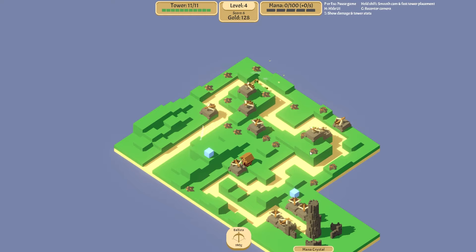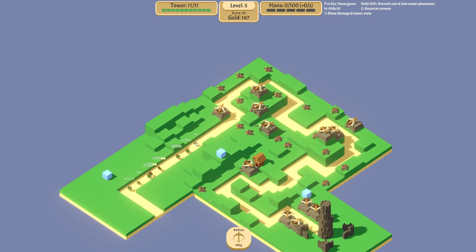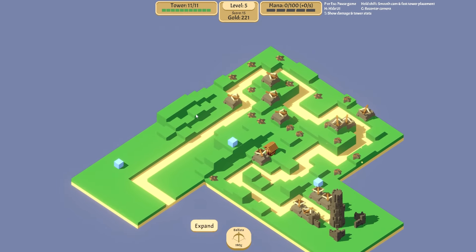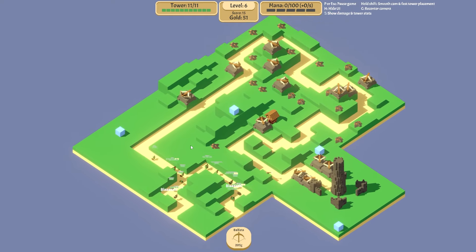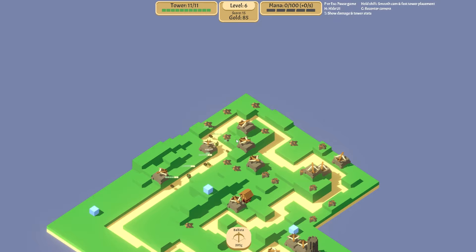We'll put another ballista there and another one — not enough gold for that one yet. Expand the land. Come on guys, I want you to feed me more mana. There we go — we start leveling up. Let's put that one on there and down this way. Yeah, I need to start hitting here as well, these guys are going to come around. So yellow — I'm assuming that's shield. Oh yeah, we do more damage to those shields faster now — okay, so yellow is just shields.